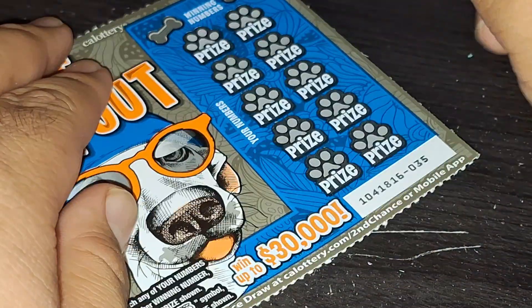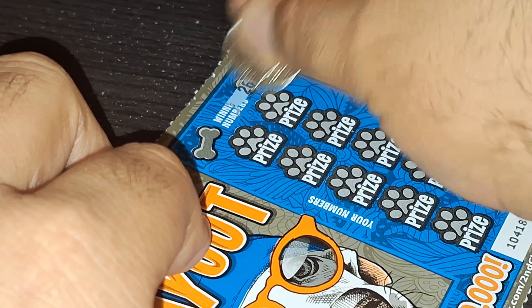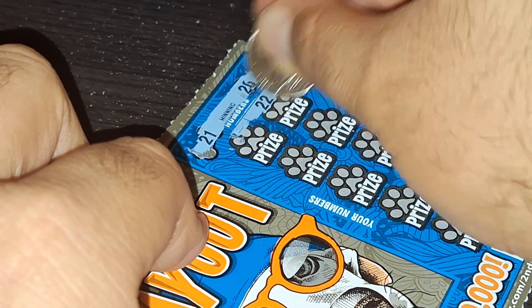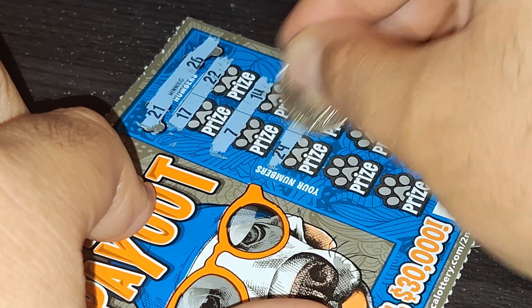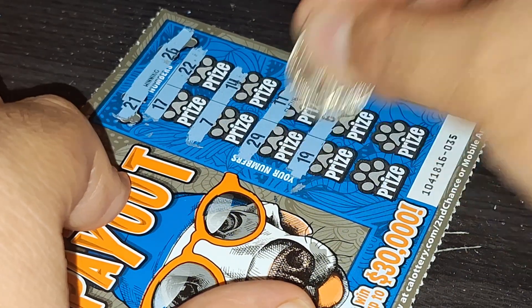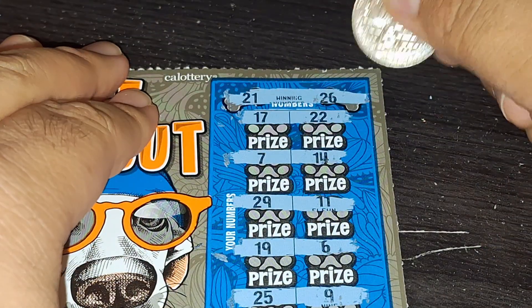One more, and this is the last one — ticket 35. I'm going to get a winner here on this one. $26 and $21. There's a $29, but not the match. $21 and $26. $26, but we don't have a win. So that's all of them, our loss.